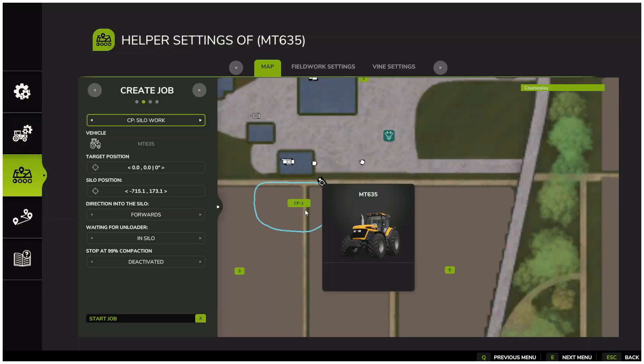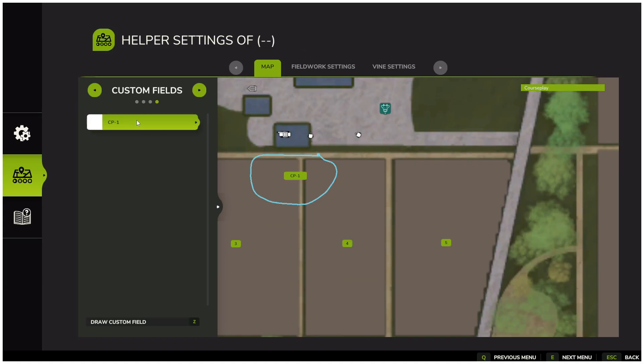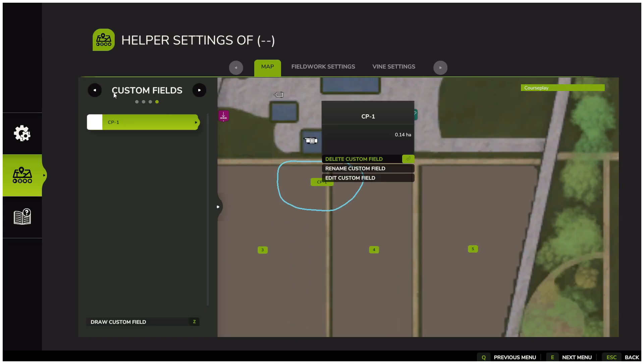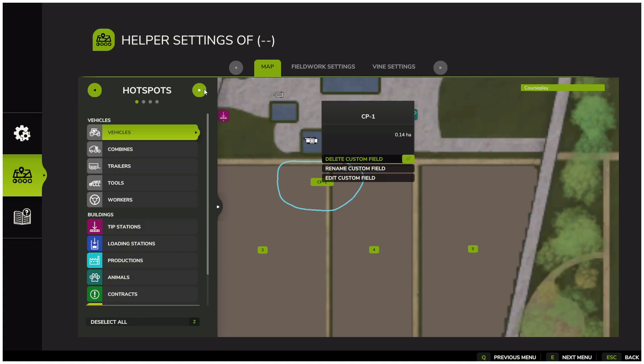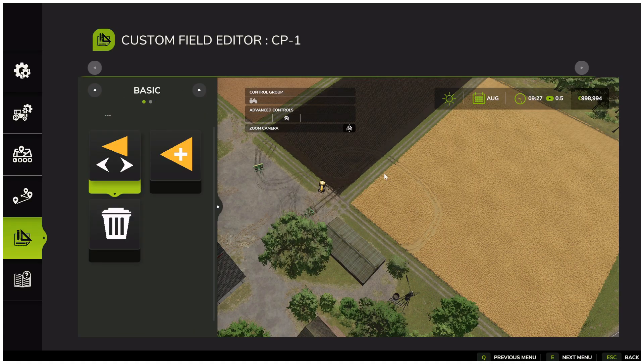If we switch over to create job, you will see that CoursePlay Field 1 has now been created. From here, as long as no active worker is assigned, you can move through the menu to access hotspots, create job, active workers, and finally custom fields. When you click on a custom field, you can either rename it or choose edit custom fields, which will bring you into an overview map.